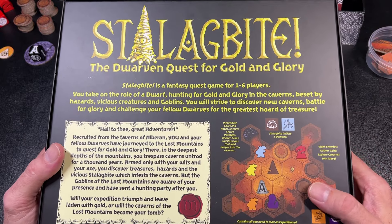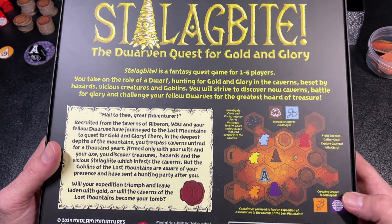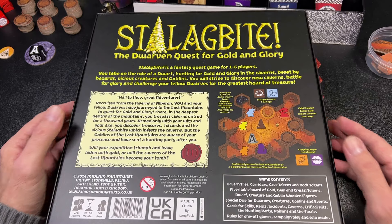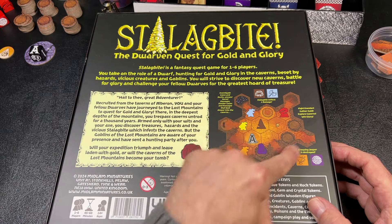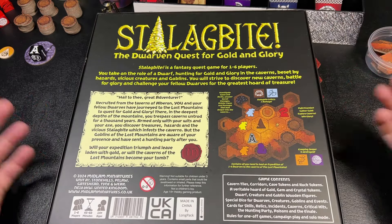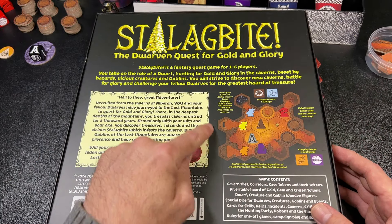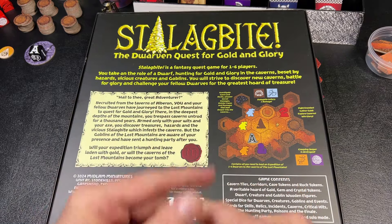Stalagbite: The Dwarven Quest for Gold and Glory is a fantasy quest game for one to six players. You take on the role of a dwarf hunting for gold and glory in caverns beset by hazards, vicious creatures, and goblins. Players will go into these caverns, turning over rocks and investigating caves to find gold and treasure. They'll fight monsters to gain glory, pressing further into the caverns, until the end game triggers and the dwarves must make it to the original entrance or a newly discovered exit before one dwarf dies.